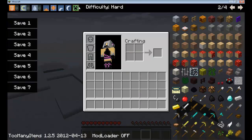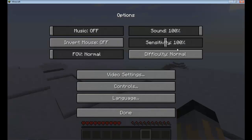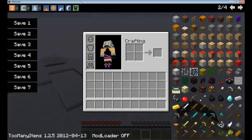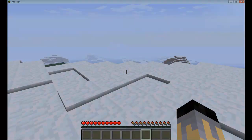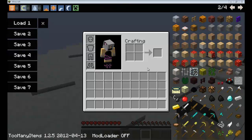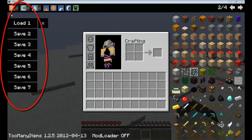The last button in section one is difficulty. You can change the difficulty without having to open Escape, press Options, and change it from there. You can change from normal, hard, peaceful, or easy — easy, normal, hard, peaceful. We're going to go peaceful for now. Good job guys, we learned section one — now we're going to move on to section two.